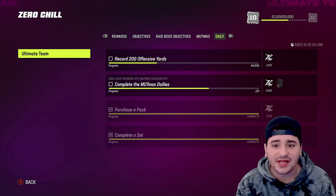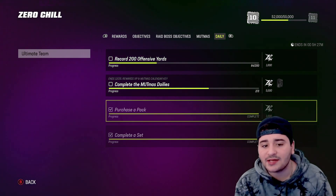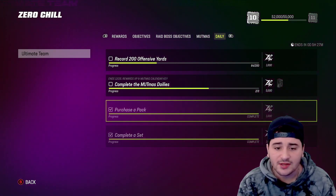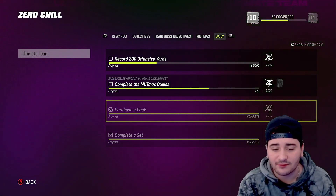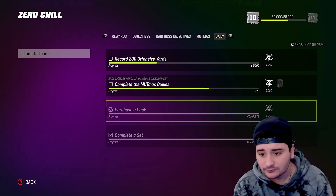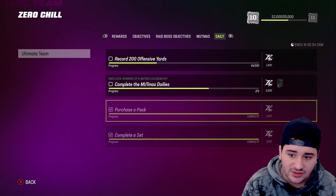First thing I want to say is the daily objective. The daily objective is something in Madden where you always need to do this when you get on: purchase a pack and complete a set right away. You don't have to purchase an expensive pack — you can get the 2500 gold pack or the 500 coin gold pack they give you every day. Purchase a pack and then complete a core gold set.